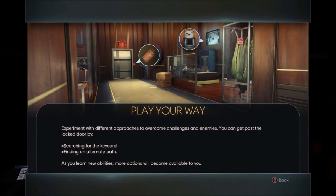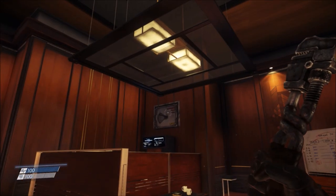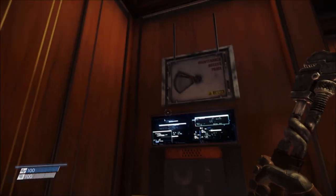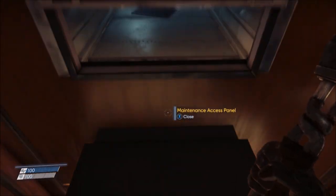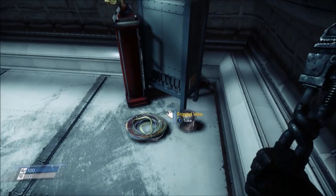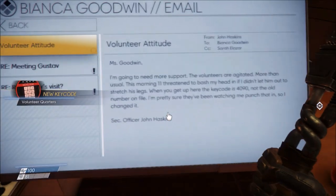Number two is overhead ducts. There's a part in the demo where they give you a choice to either find a key card or find another way, and the other way is through a maintenance hatch. You find something to jump up on to open the access panel, and then you can bypass the door. Just always be on the lookout 360 degrees if you ever get stuck.